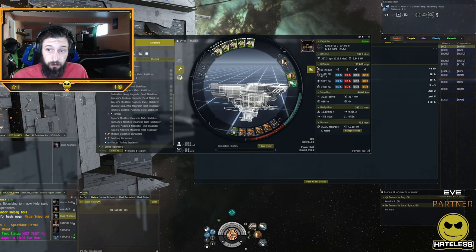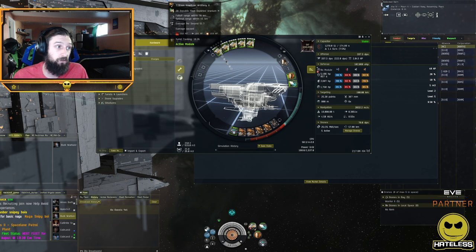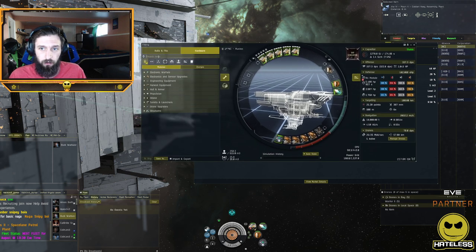Next are rig slots and the improvements you can make there. Everything is standardized by weapon type: if you're using hybrid weapons, use hybrid rigs; projectile weapons, use projectile rigs; and so on. The naming convention is consistent across weapon types, so you just need to know what the prefixes mean and match like with like. Rigs are unified in that respect.